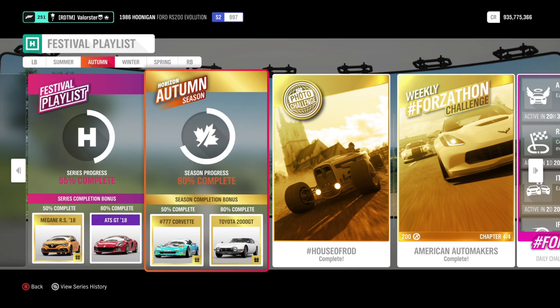At 50% you can win the Formula Drift Corvette and at 80% the Toyota 2000 GT.